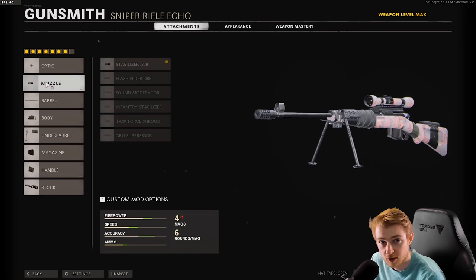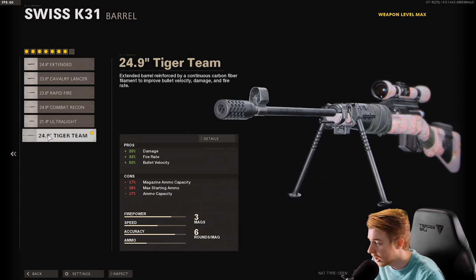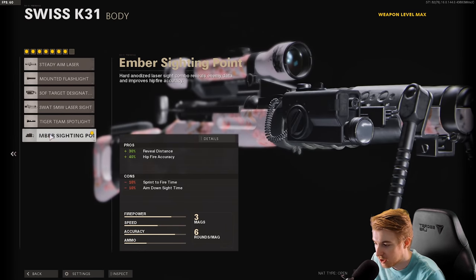Here's the class I have for it: I have the stabilizer on it. With snipers I keep the default scope and stabilizer because it keeps my idle sway really good without taking away anything. I just get used to the default scope. Use the tiger team barrel, or the rapid fire barrel if you don't have tiger team yet. For body attachment I have the ember sighting point. This is a gunfighter class, so we have all these attachments on it.